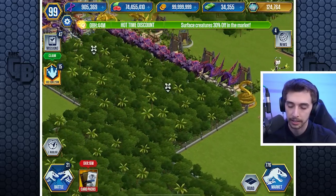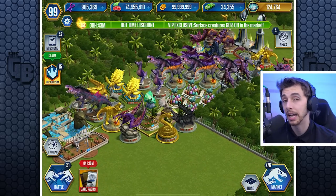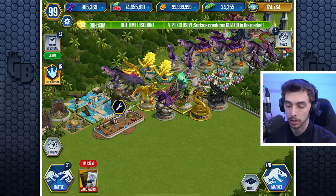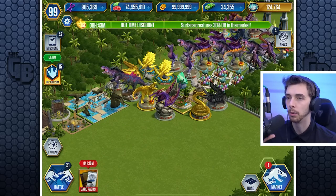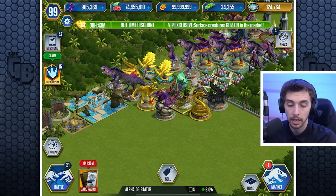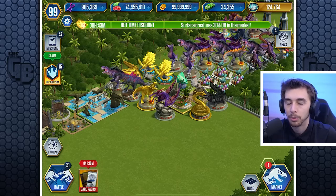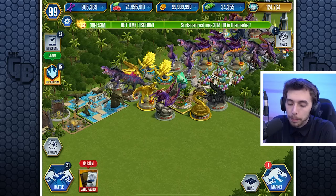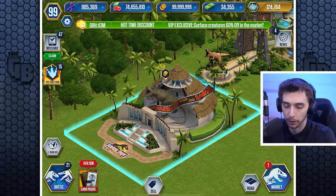I also have all of these statues that I need to keep out, because if I put them in my reserve then when I do trades there'll be a potential to trade the alpha omega statue for coin — and I don't want to trade it for coin. That's stupid. So yeah, we do have this recent one.